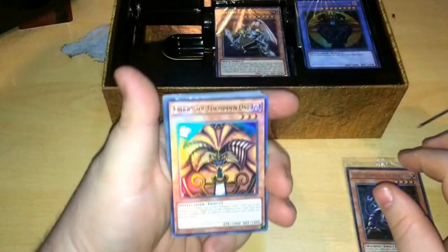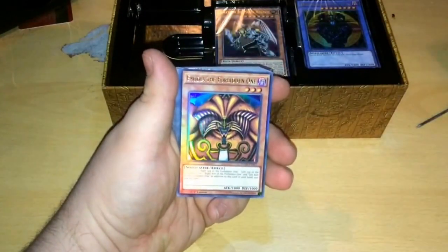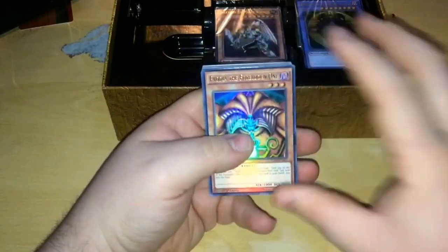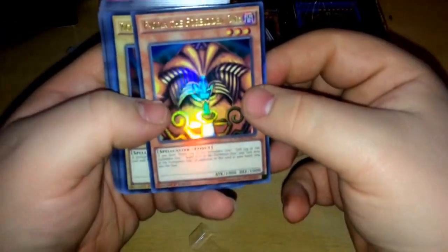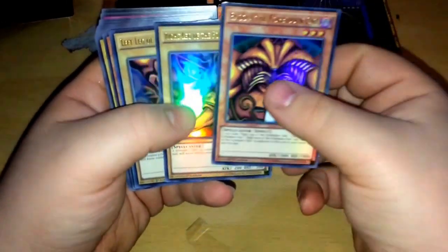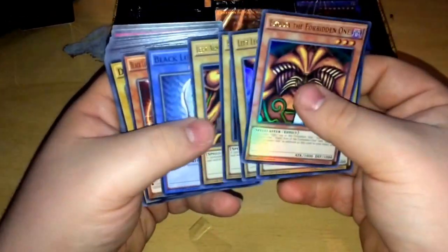I think it's going to be based on the first episode, obviously, because Weevil took Yu-Gi's Exodia cards and threw them into the ocean. So after Episode 1 Yu-Gi never actually got Exodia back. So here we've got Exodia the Forbidden One, Leg of the Forbidden One - all these are holofoil, nice - Left Leg of the Forbidden One, Right Arm of the Forbidden One, Left Arm of the Forbidden One.